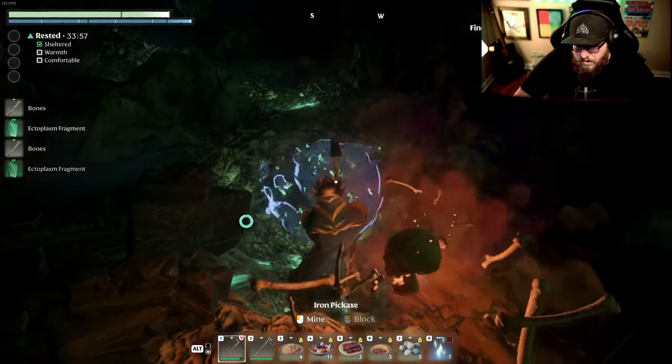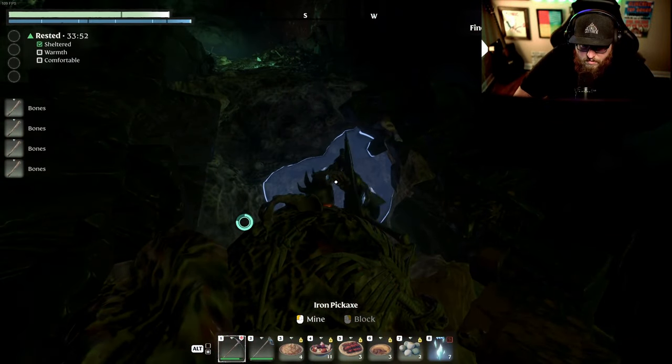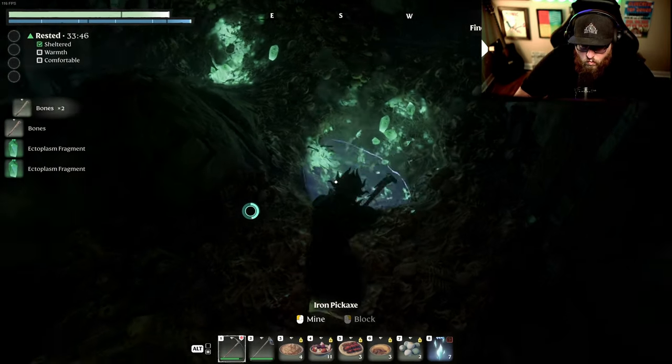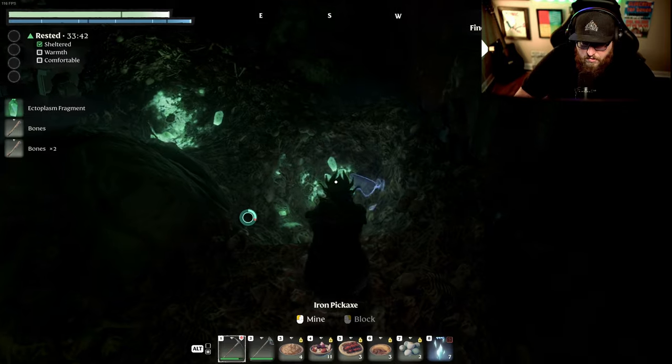Here's ectoplasm in the ground — you're going to want to get absolutely every square inch of this stuff. It's mainly why I came into this level 10 area again. You need it to craft spells, potions, and food. You get some pretty crazy food that does mega damage increases and things.